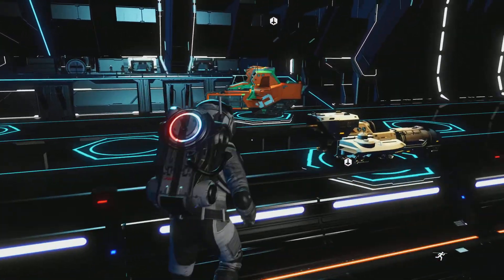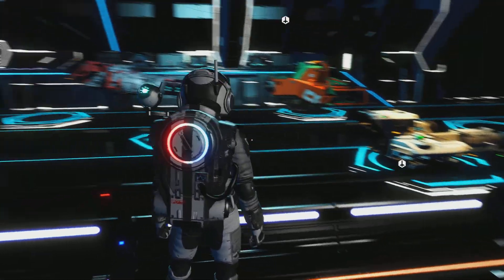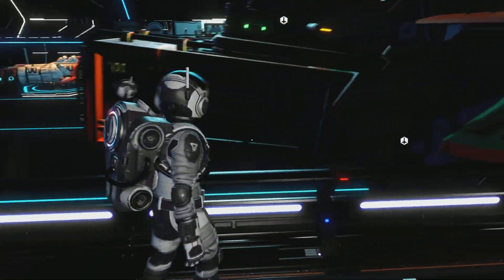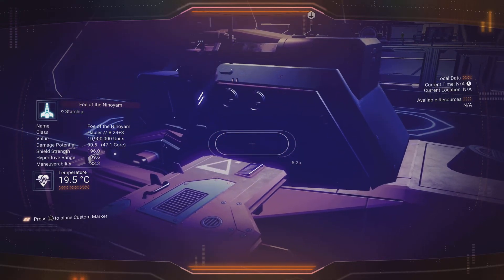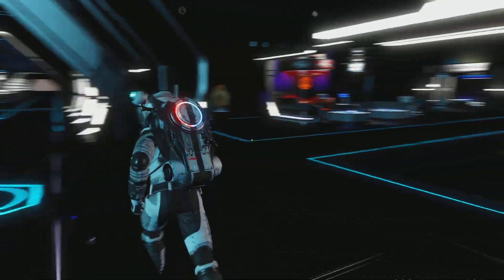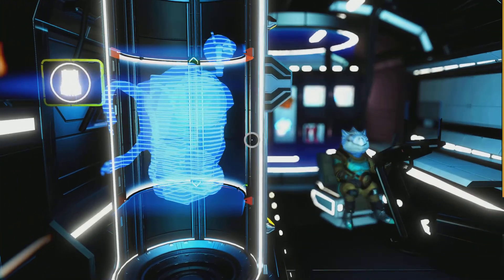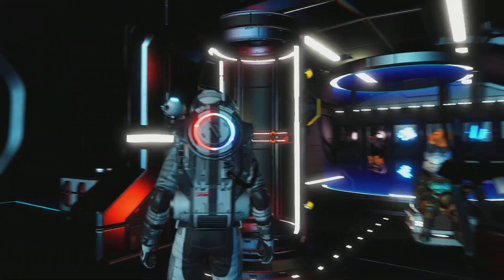A ship just landed — let's go have a look. Pretty awesome coloration but it's an A-class. There's a B-class hauler here though — super expensive. Haulers might give a higher chance of dropping storage augmentation, so I might scrap one just to see if we get more than from a shuttle.